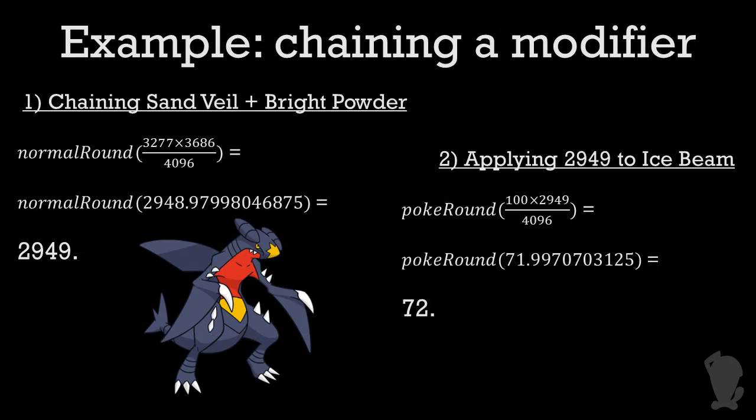Multiply 3,277 by the next modifier in our list, which in this case is 3,686 for Bright Powder. Then divide by 4,096 and round the result, but use normal rounding conventions of rounding up on 0.5, unlike the previous Pokerounding. Our new modifier comes out to be 2,948.9-something, which rounds up to 2,949. Finally, we would apply this new 2,949 modifier to the move's accuracy. Let's say we were using a 100% accurate move like Ice Beam. That means Ice Beam is Pokerounded: 100 times 2,949 divided by 4,096, which is 71.99-something and rounds up to 72.